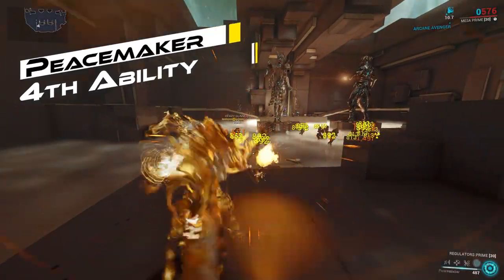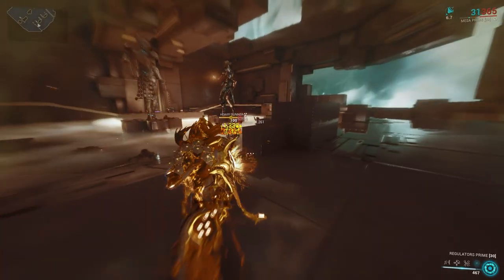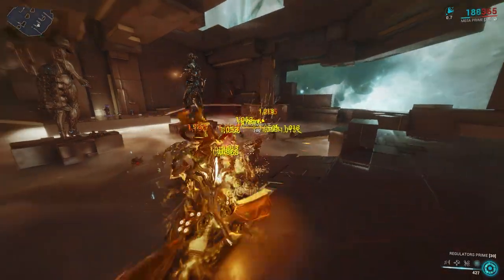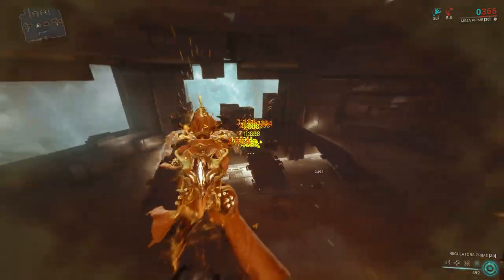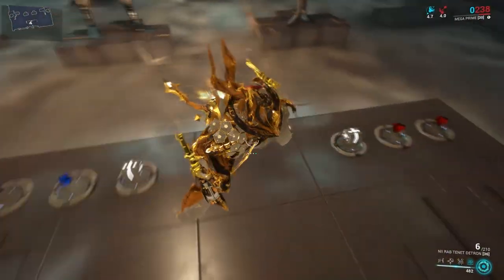Finally, Peacemaker — Mesa's signature ability. She pulls out her regulator pistols and fires at enemies within a focus ring, which appears around her aiming reticle. Mesa cannot move while this ability is active. Holding down the fire button fires at random enemies within 50m and within vision of the focus ring. Rate of fire ramps up from 25% to 100% over 3.5 seconds when firing.